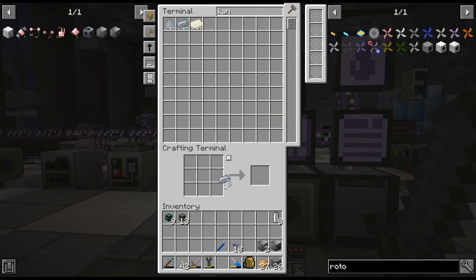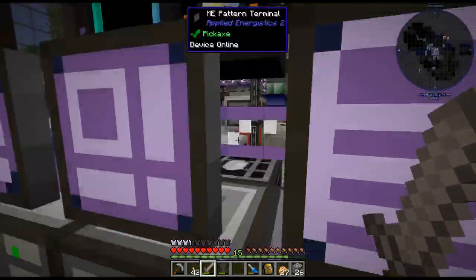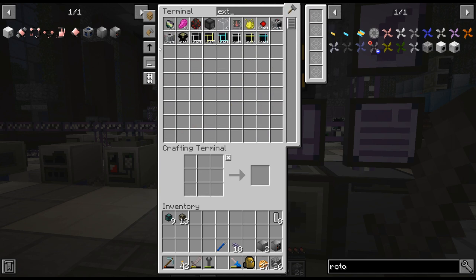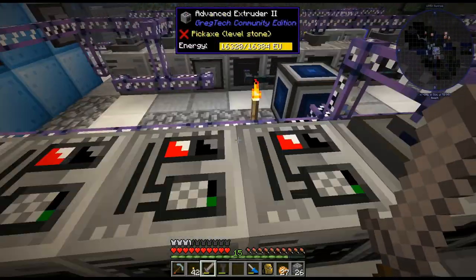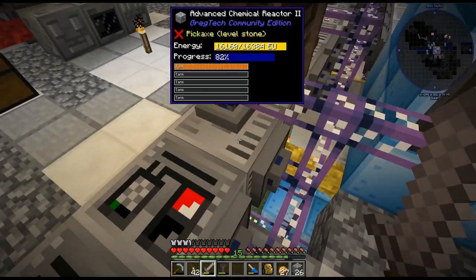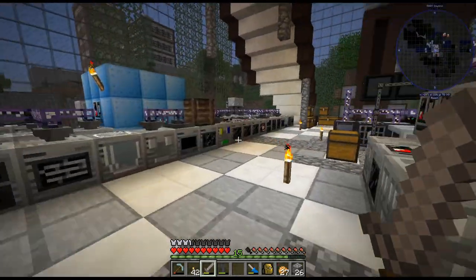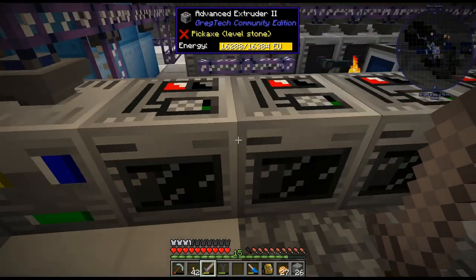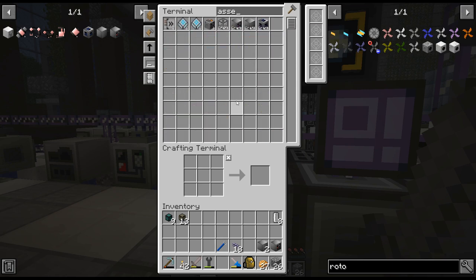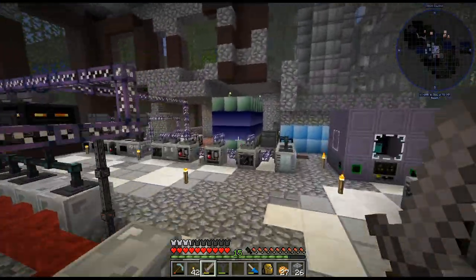But yeah, there's our Kanthal — and that's so quick. So there — extruder, there we go. That will make one for the rings. Where am I going to put it? If I replace the chemical reactor I can put it right here. We'll wait for this to finish and then replace the thing, putting the IV chemical reactor over there. Are we out of soldering alloy? I think we are.